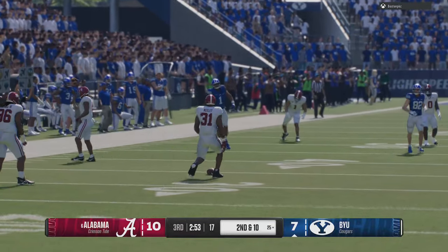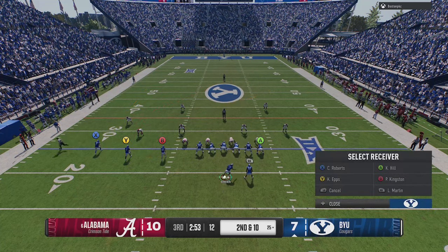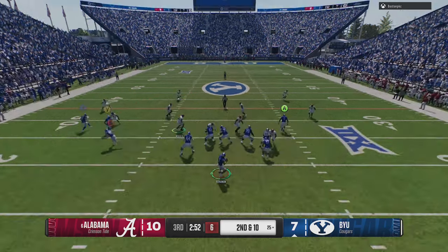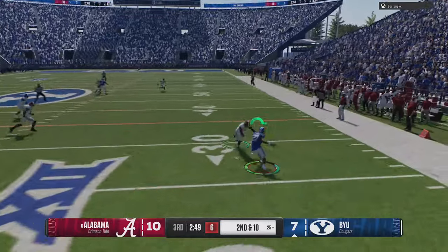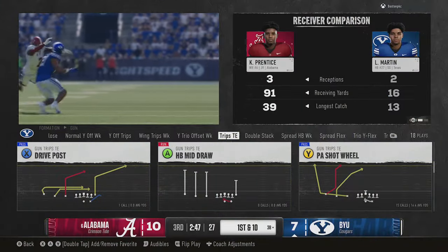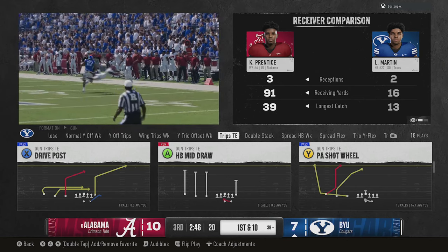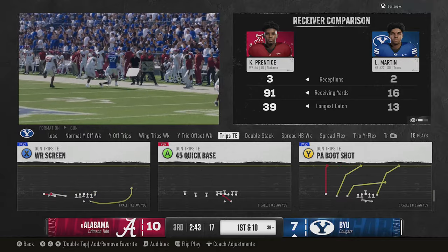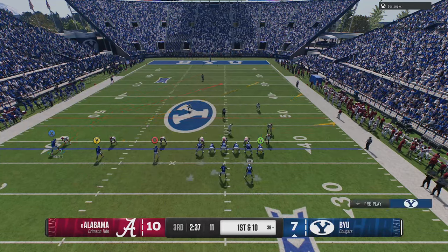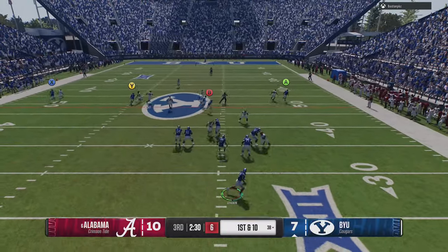The same play art problems extend to run fits — in Cover 4 or Cover 2, only one safety or cornerback's run fit shows instead of both. On offense, slide protection is broken right now: when you try to slide your protection, it doesn't show you who's covering what or where the running back is going. Slide protection was a great new addition this year, but now it's just guesswork. You don't have the ability to functionally set up your offense.